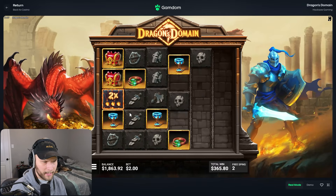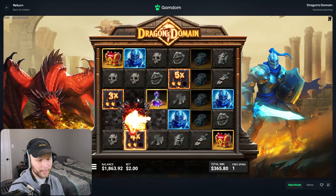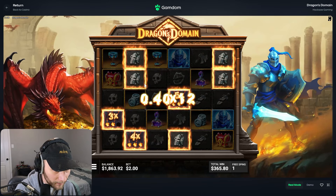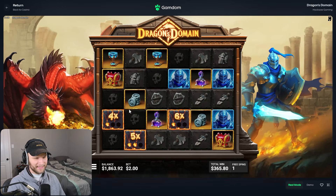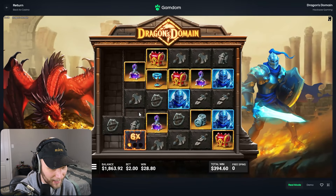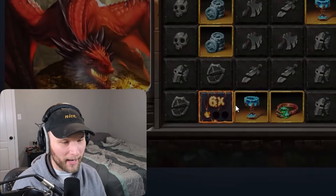Was that not the scatter? I think the scatter is like a gold dragon. Give me some tumbles please. At least give me a double up on the balance — double up real quick, last bingo. Axe on one — okay, not quite a double up. $394 dollars, we will take that.